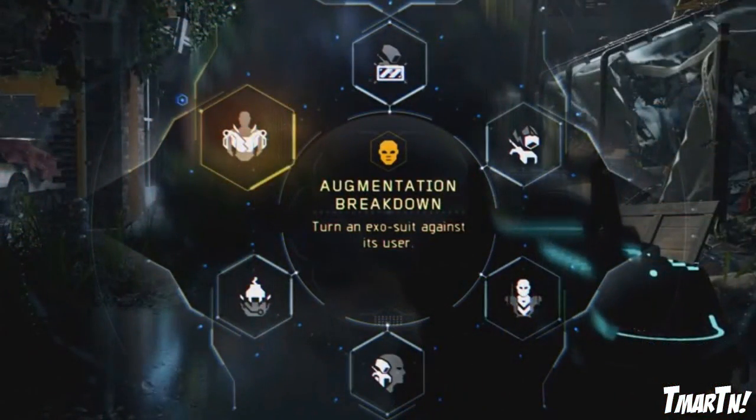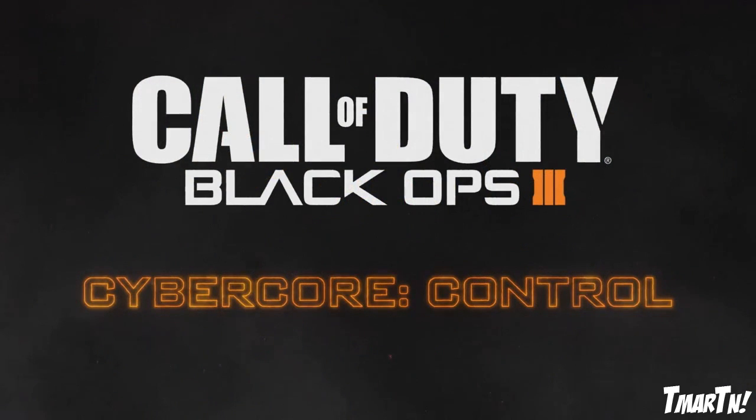Finally we have Augmentation Breakdown — turn an exo suit against its user. We hate exos, no exos, but basically what this does is — you know the boost jump or thrust jump — it's gonna send enemies flying off into space and their suits just won't work like they're intended to. So yeah, those are the control set cyber core abilities in Black Ops 3.